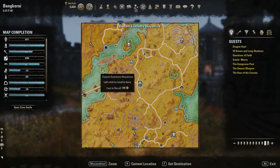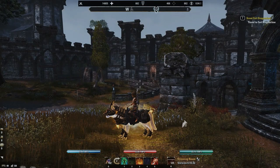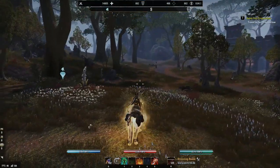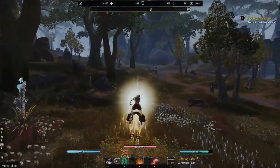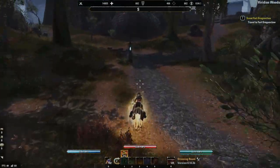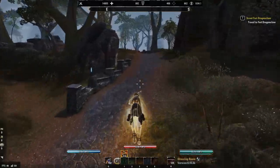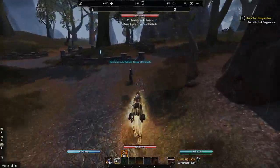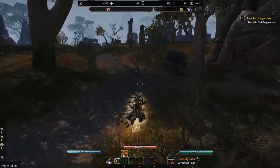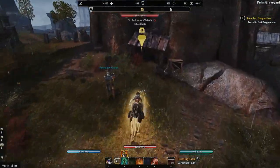To start the route, go ahead and port to the Wayshrine at Eastern Evermore. The route entails going around in circles around the perimeter of the Pallon Graveyard. Starting from the Wayshrine, we're going to head south, past the Vampire ERP Shrine, and onto our first chest. The first chest spawn is here on the left by this shed, as indicated by my little harvest map icon.